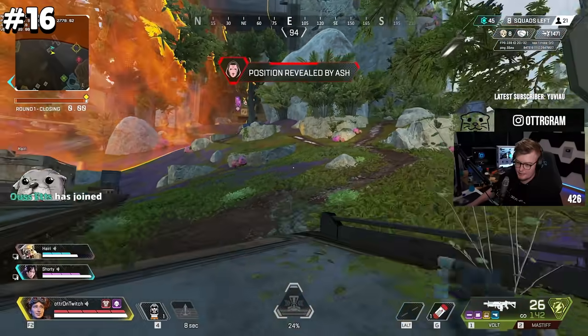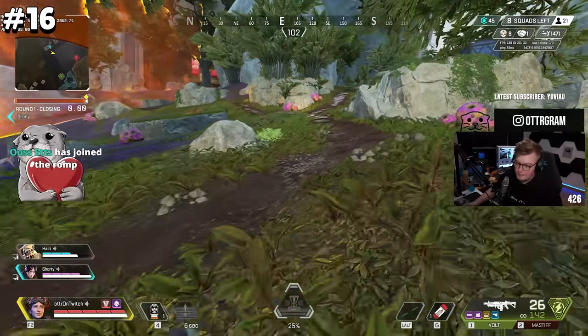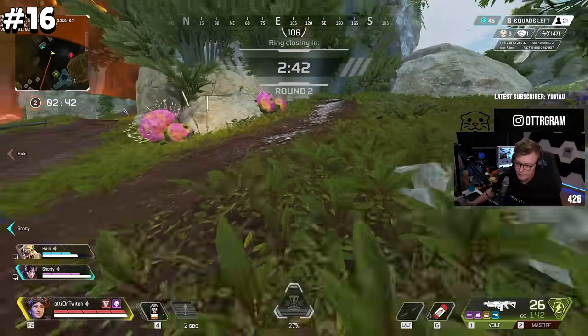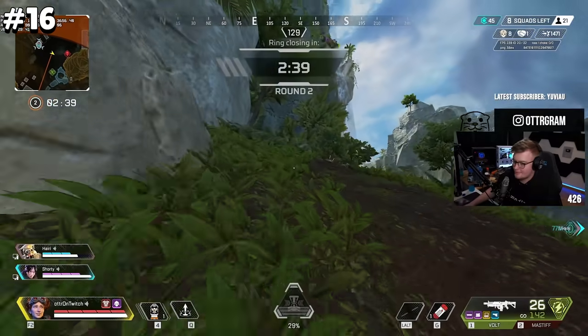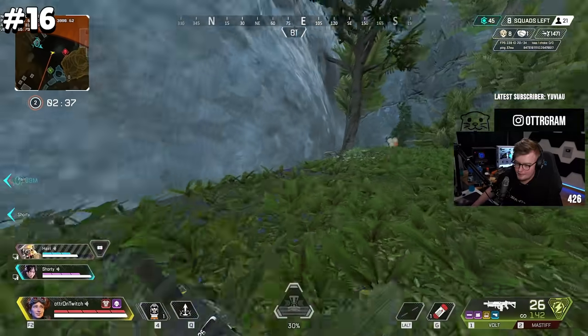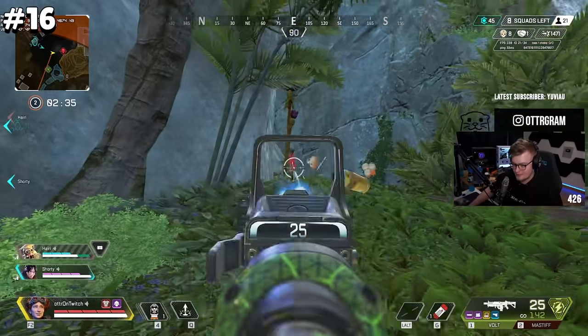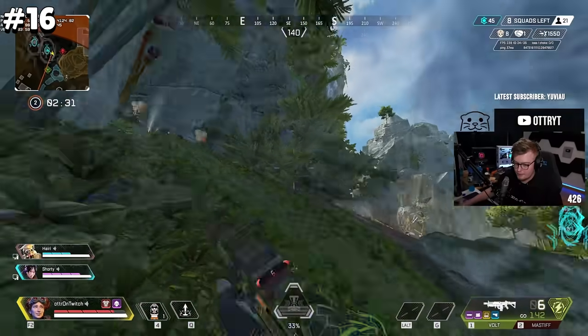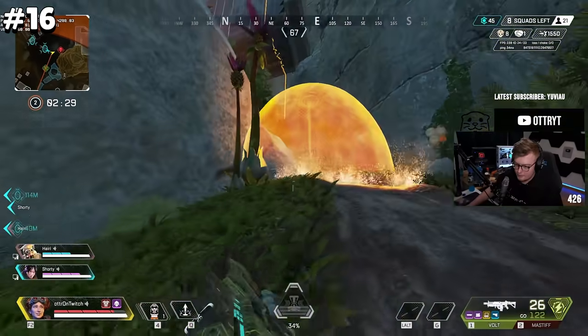Every team fight has a small brief window of downtime. These small windows should be used to top yourself up with something like a syringe, cell, or battery. You always want to try and heal up when you are missing health and make use of these tiny windows to make sure that you're always at 100% effectiveness. Many players just stand around behind cover doing absolutely nothing, but being proactive will easily turn the fight in your favor.